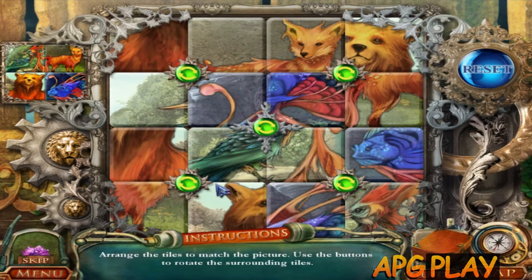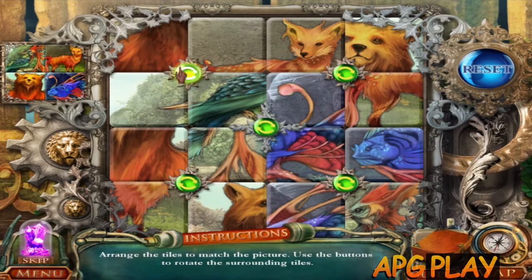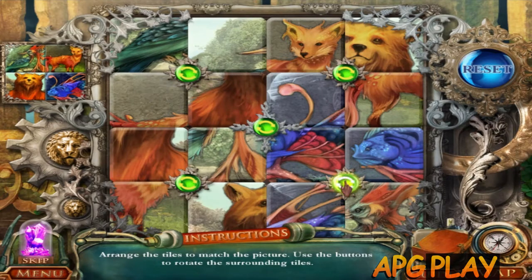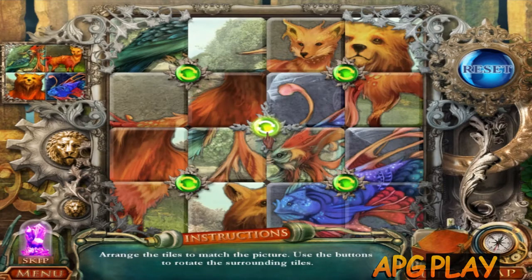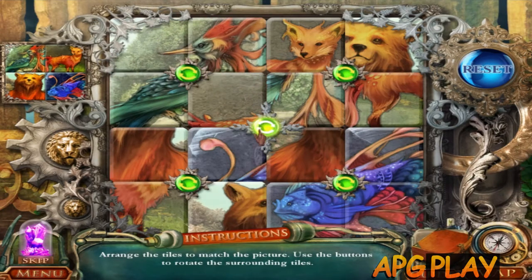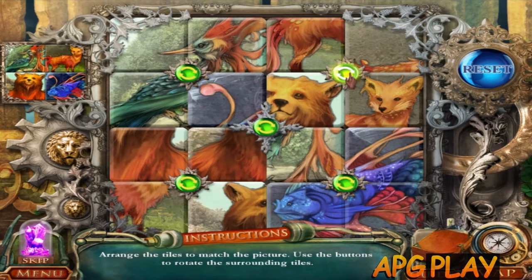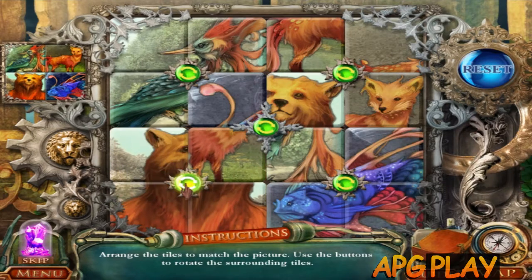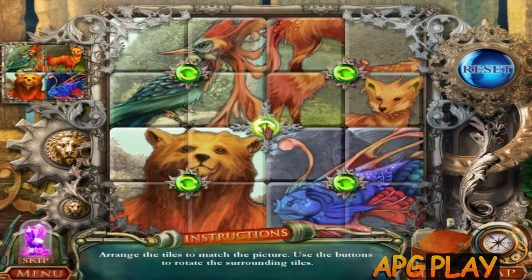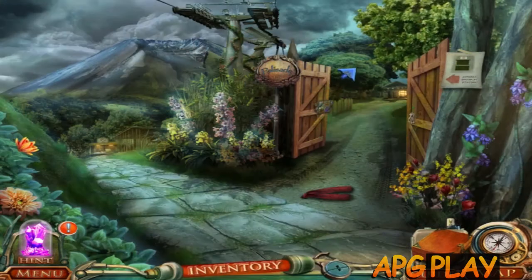The bear is... okay. This is very complicated. Let's try this one and then this one, and then this one. Starting to make some sense. Yeah, there's a bear, there's a fish - just a little foxy. I'm done, so there's a fox too.